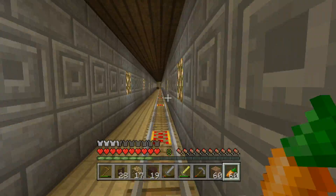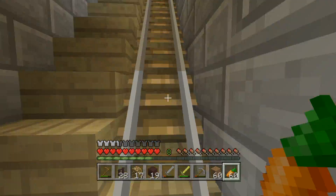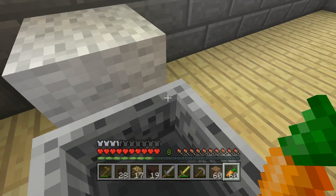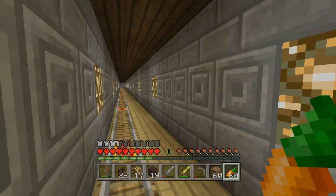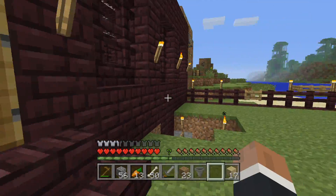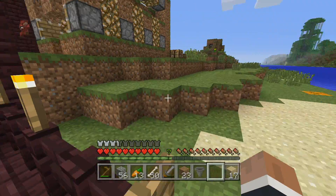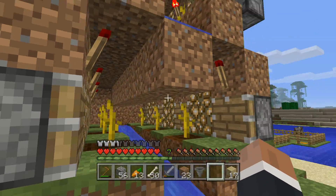I decided I would get around to a project I have been thinking of for a while: some kind of autonomous farm. Dragoneer uses a lot of pumpkins, and so I decided an attempt to make a pumpkin farm would be a good idea. Noisy and affected by a lot of lag, the build isn't perfect, but it does produce pumpkins, and without taking a huge number of valuable resources.